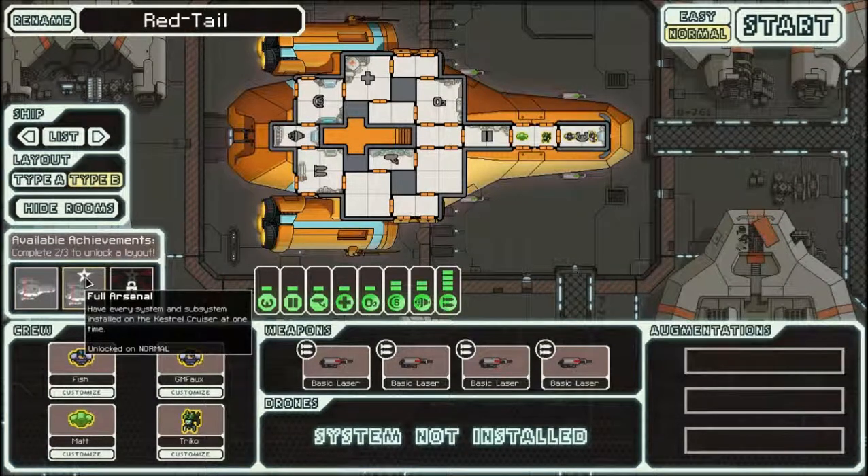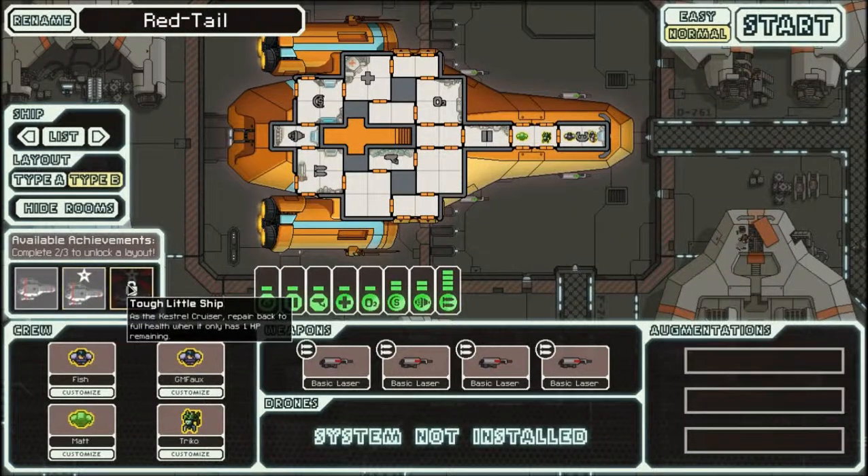The second achievement, Full Arsenal, requires you to have every system and subsystem installed, which basically means you have to buy cloaking, drone control, and teleporter. In a normal playthrough you'll almost certainly get that achievement anyway, so it's not a big deal. The last one, which I have yet to get, requires you to have the cruiser down to one HP and then repair it back to full health — not difficult, you just need the right setup.